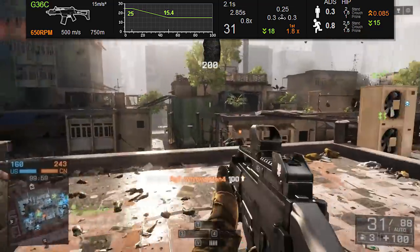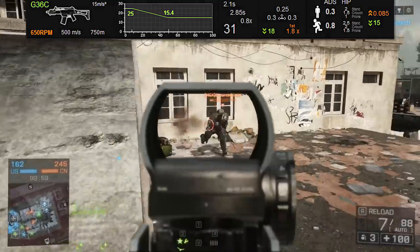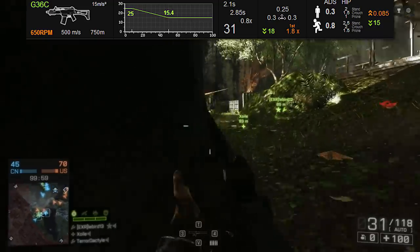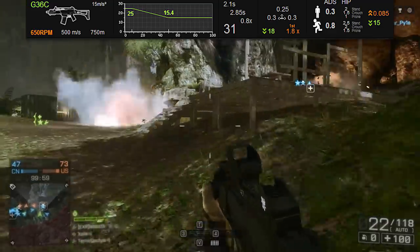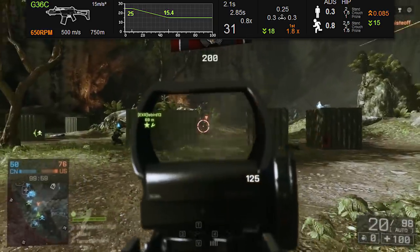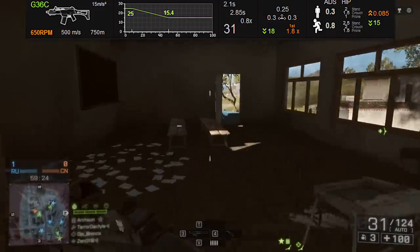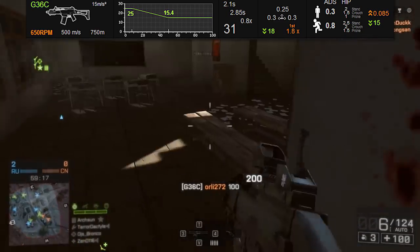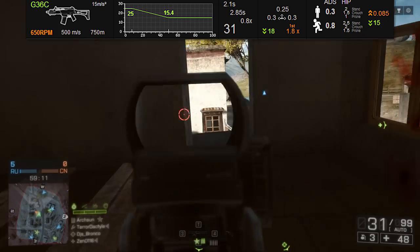Looking at reload, it's got a 2.1 second short reload time, which isn't bad, but it gets bested by the ACWR, the M4, the AK5C, and the AKU12 — so it's pretty much middle of the line on reload speeds. Its damage model is the standard 25 maximum, 15.4 minimum, similar to all other carbines except the ACE52, which does 34 max and also has a 650 round per minute rate of fire with much higher damage output. So it's very hard to recommend the G36C over the ACE52.